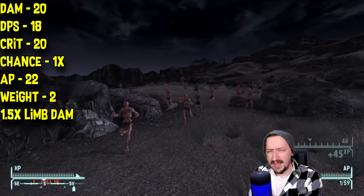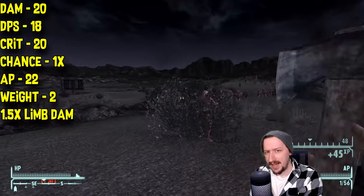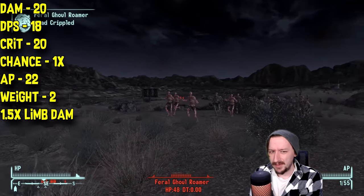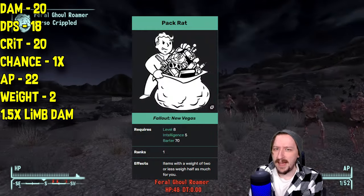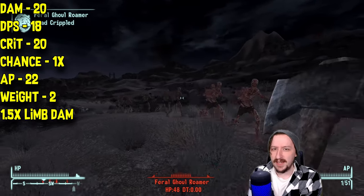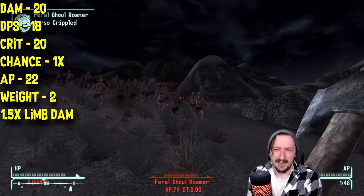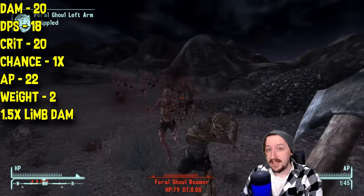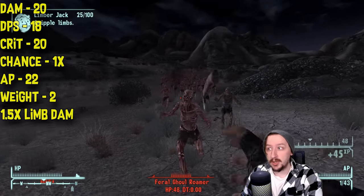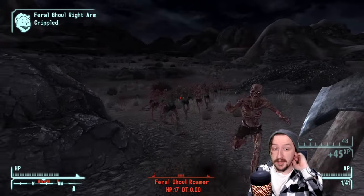These weigh 2 weight each, which is kind of heavy for throwing weapons. Most throwing weapons are around half a weight, which is part of what makes them nice. The throwing axes are 2 weight, so you can cut that in half with Pack Rat, down to 1 weight, but you'll still have to carry around a lot of them. All throwing axes also have a 1.5x bonus limb damage multiplier, and if you dismember something with one, you instantly kill them, which is pretty nice.